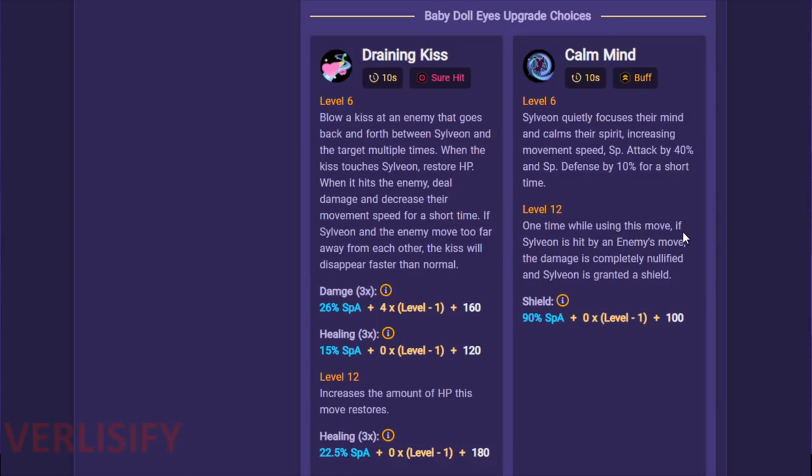One time while using Calm Mind, if Sylveon is hit by an enemy's move, the damage is completely nullified and Sylveon is granted a shield. It's also a pretty good shield — Calm Mind shield into Hyper Voice or into your Unite move. And the thing is, Unite moves are telegraphed. So you just hear the enemy Unite move coming, you Calm Mind, and you just absorb it. Absurd value.